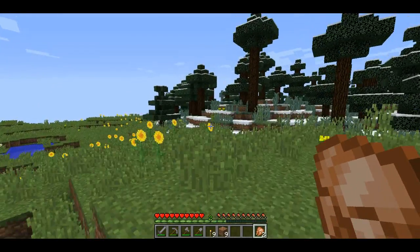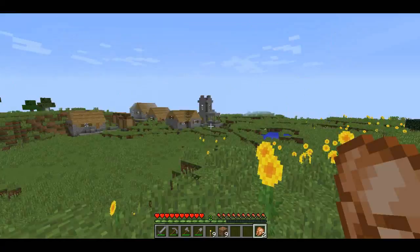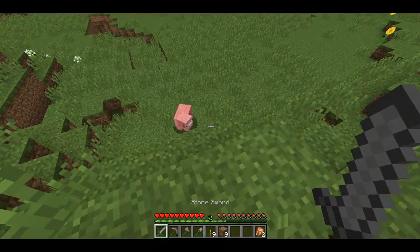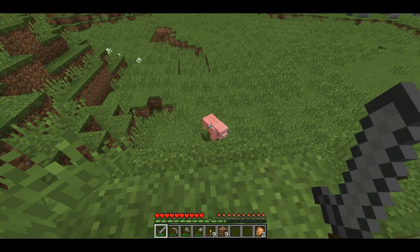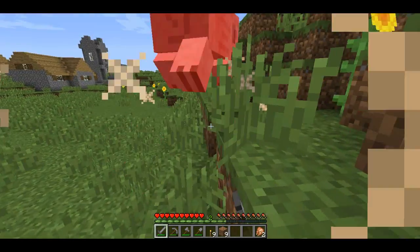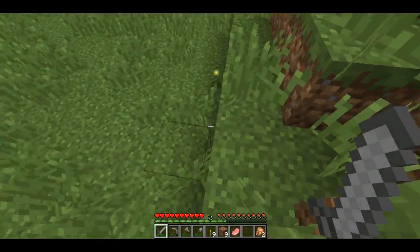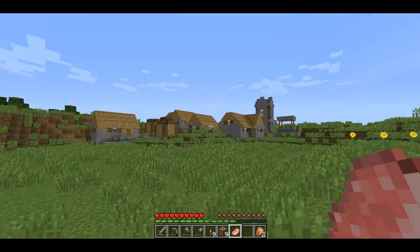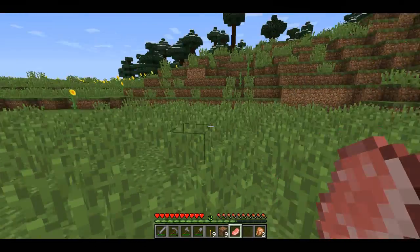Now I'm going to show you how you can obtain food. If you find a pig, cow, or chicken, you can just go up to them and whack them. I have a sword so I'm going to use my sword. It dropped a pork chop - only one because it wasn't a fat pig.